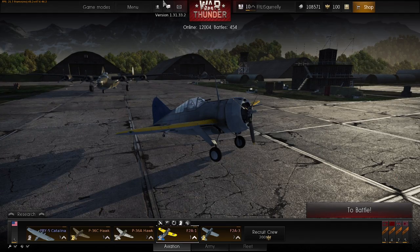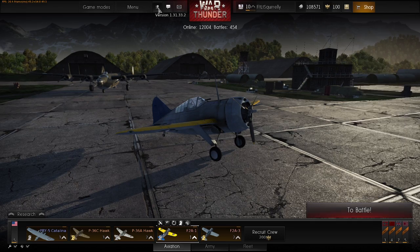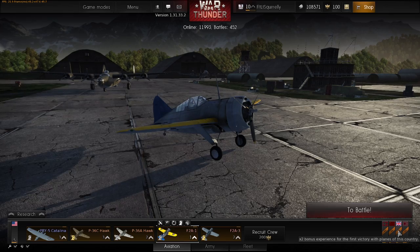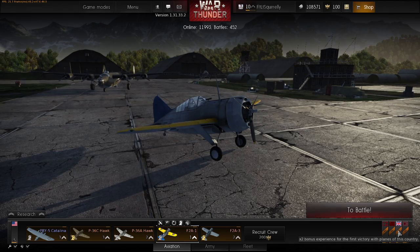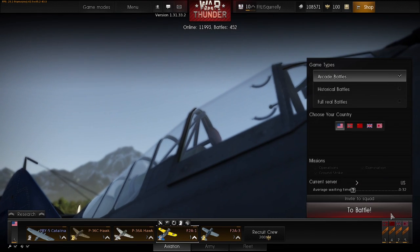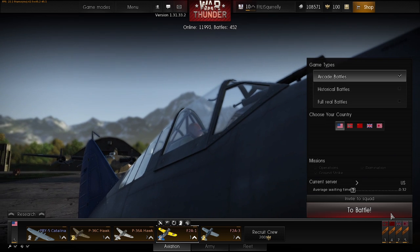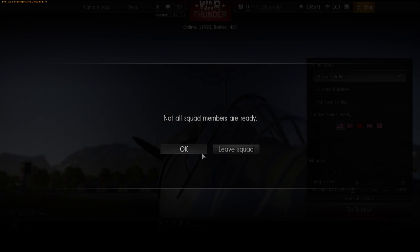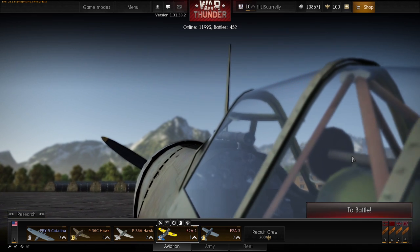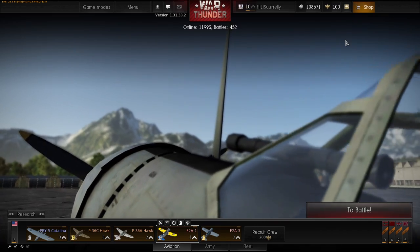Is Brownie on yet? No, I think he's still busy. Okay, sounds good. Should I play another nation this time? All right, it's up to you. I'm gonna stick with my Japanese planes. I actually want to experiment more with the P36 Seahawk — it's actually a pretty decent aircraft. Ready up and we'll be good.